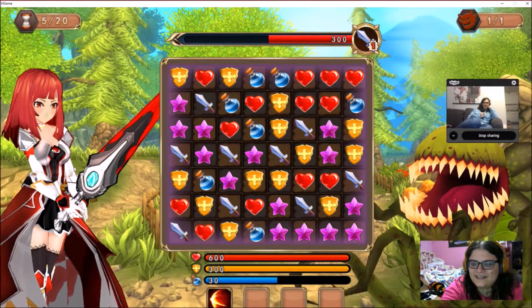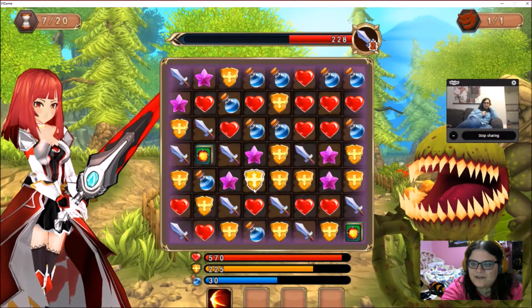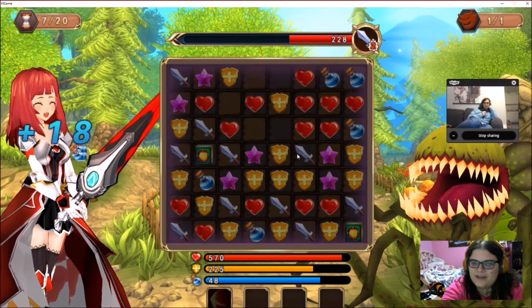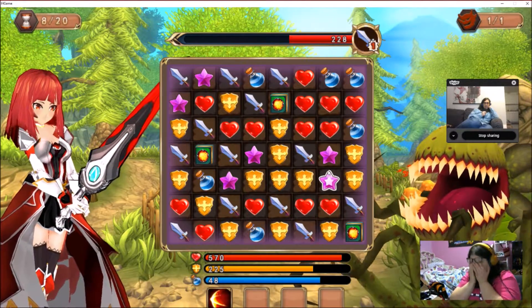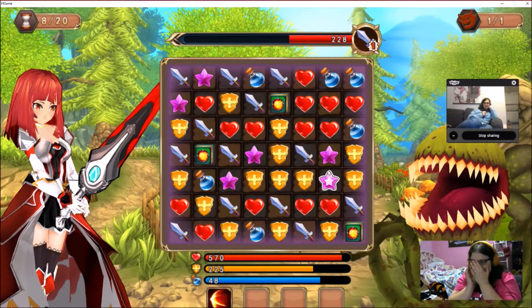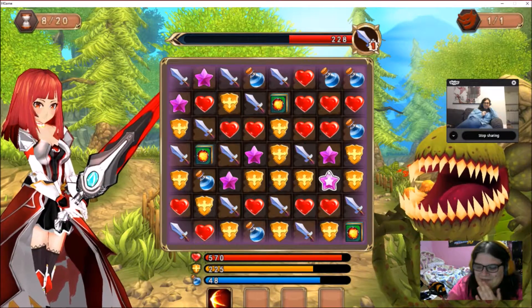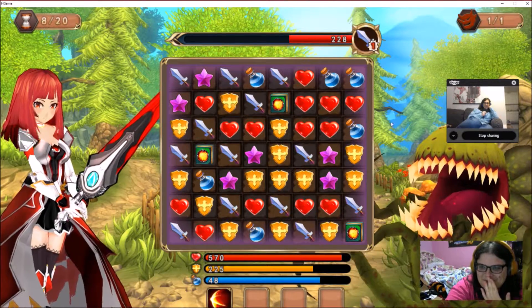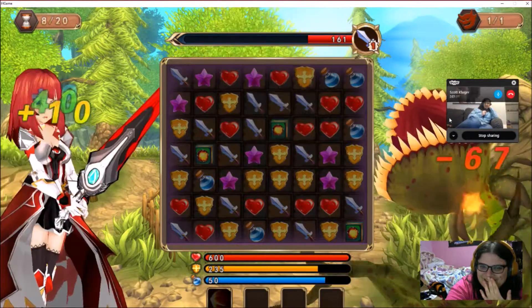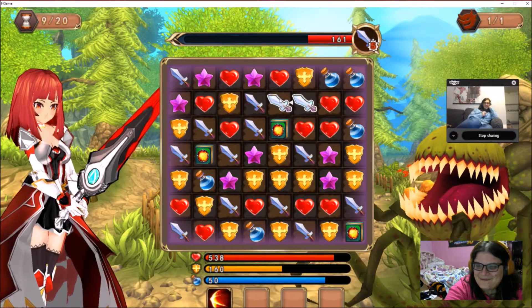Alright, let's deal magic damage. I don't think I can deal magic at this point. Oh, mana here. Oh my god! She makes a sexy face when you give her mana. Her face when you give her mana is awful! She makes an orgasm face when you give her mana. I don't wanna see that. It's a little much. I was not prepared.